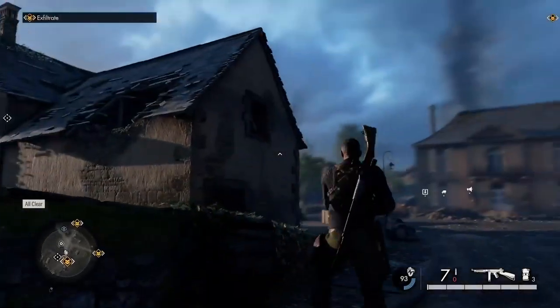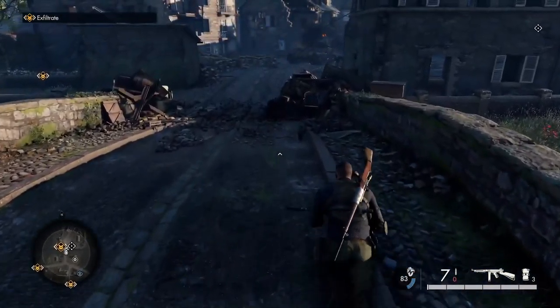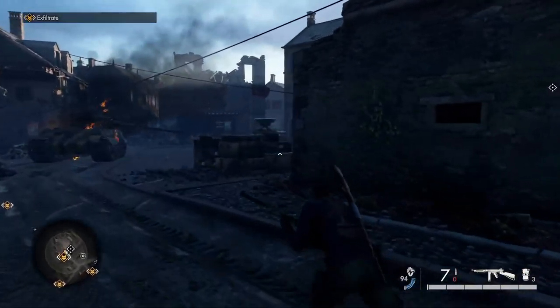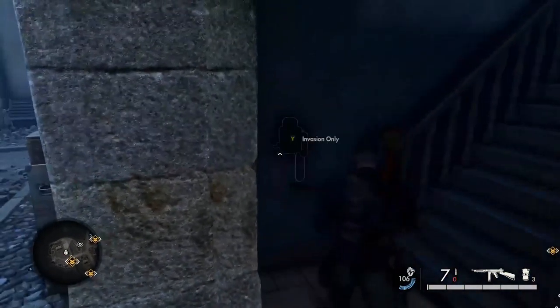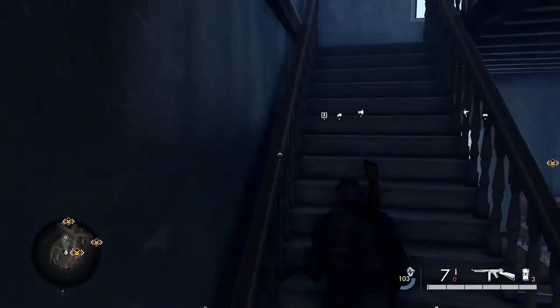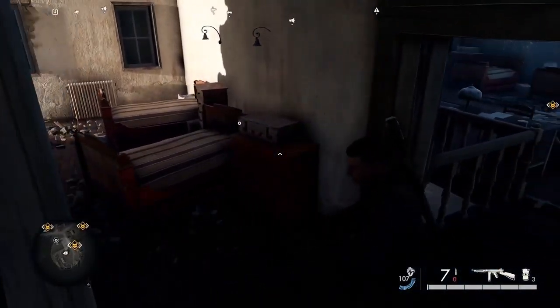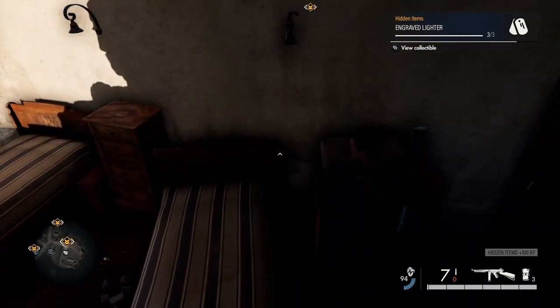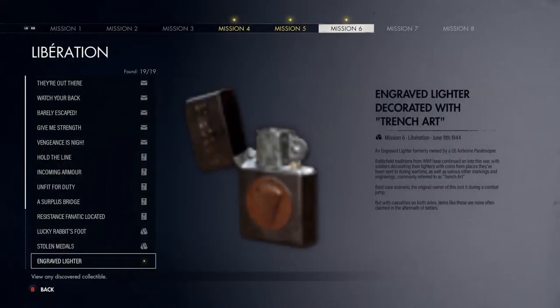There's another building just over a little bridge. There's also a tank down here and a barricade you can blow up. In the first building to the right of the bridge as you come over, go up the stairs and in the back room there's a little table with a hidden item on top of a suitcase — pick it up. And I think that's your last hidden item of this mission.